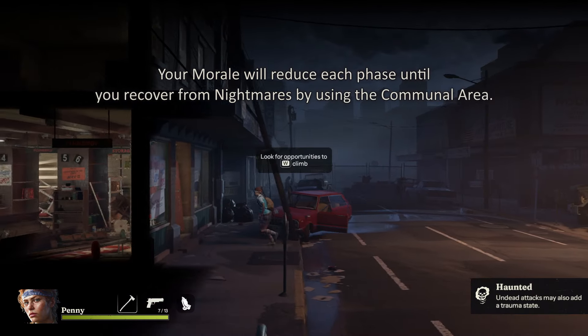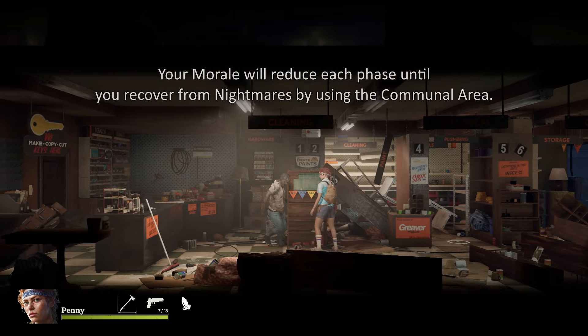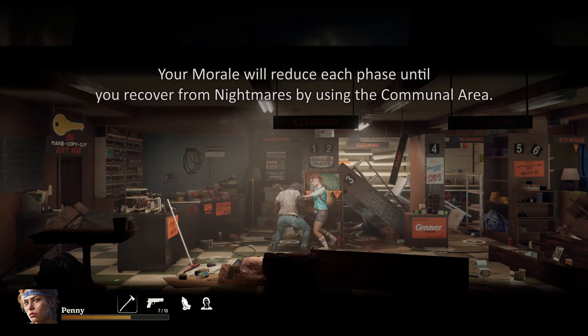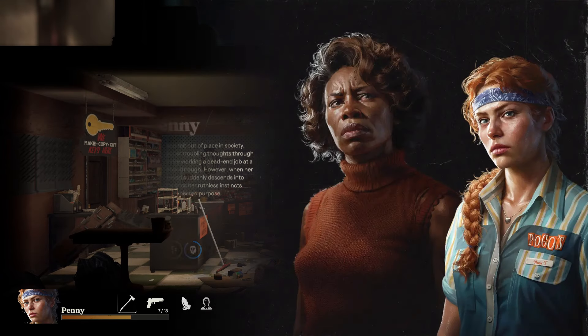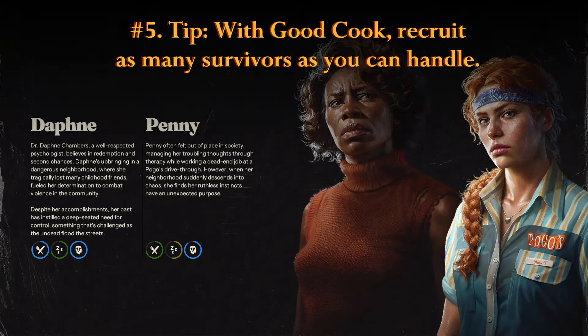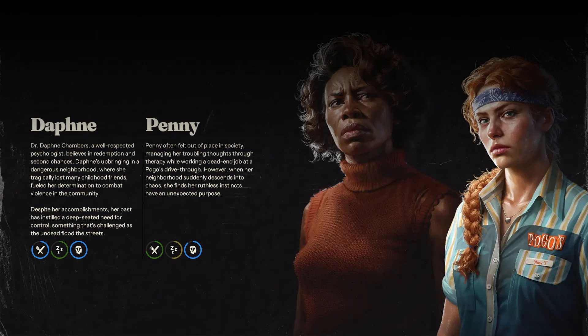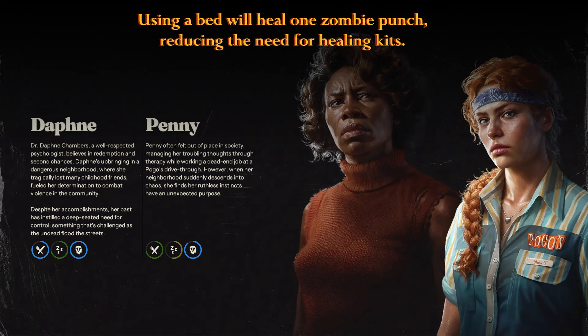Penny's Haunted perk causes her to have nightmares when she gets hit — about half the time, a punch will trigger a nightmare, which pairs well with Blade Expert since blades are quick and ideal for silencing a single target. But if you've alerted a group of zombies, good luck. The reason this isn't a great starting combo is that if you get used to Penny's ability to move around undetected and then switch to another survivor, you'll be caught off guard by zombies reacting differently than expected. With Daphne's Good Cook ability, you should be trying to recruit as many survivors as you can handle — using a bed will heal one zombie punch, and with a whole crew you can afford to get into a scrap or two.